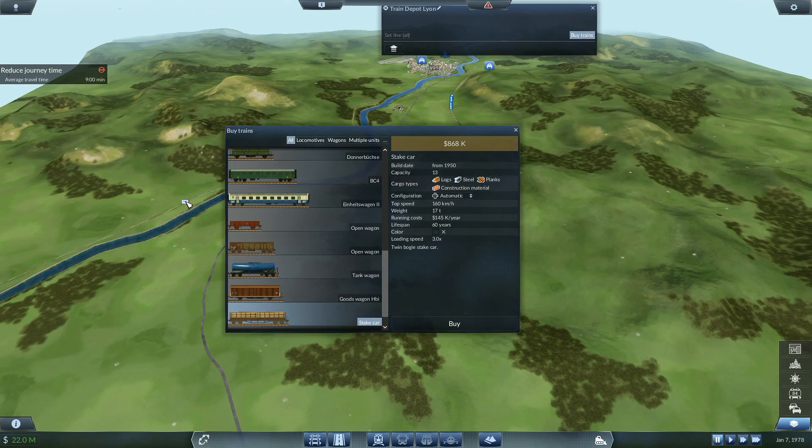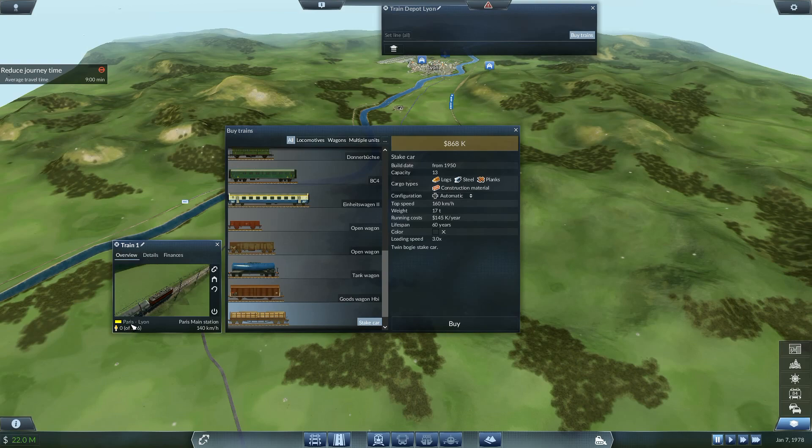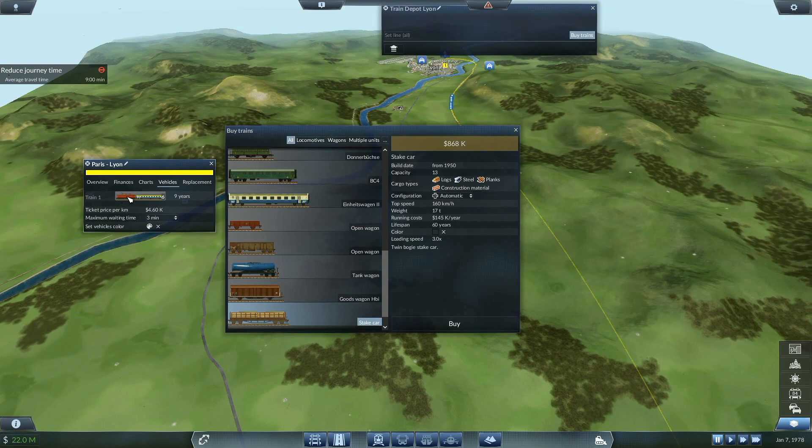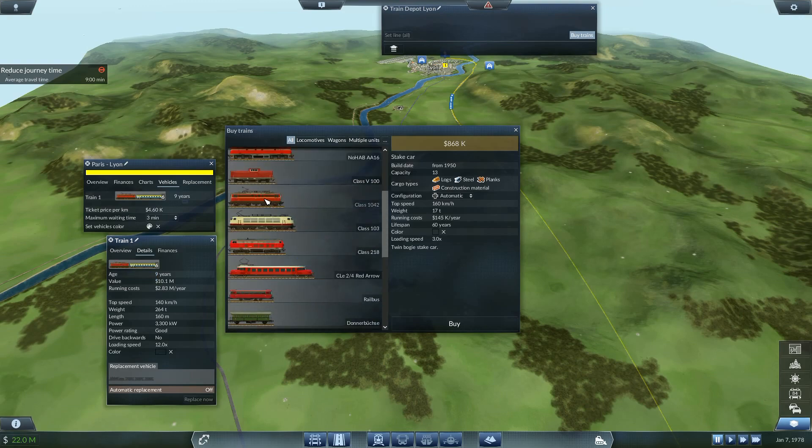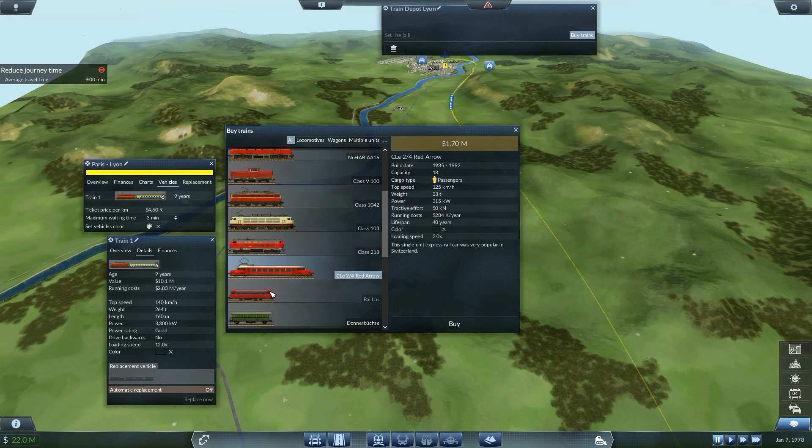What's the one we've got right now - that bad boy down there? Let's have a look at the Paris-Lyon vehicles. That one is 140k, automatic replacement is off, 2.83 million. It's the Class 1042, that's what we've got right there. The Class 1042 is that one - there's 8 million for that one. The Class 103 is 200k, definitely the fastest one.